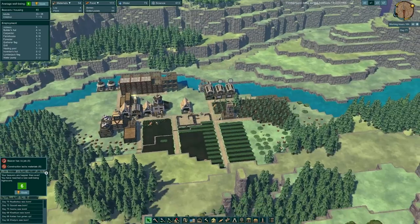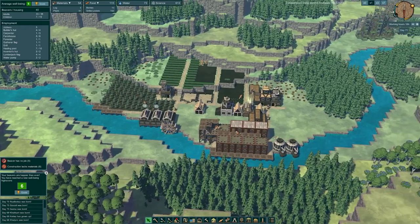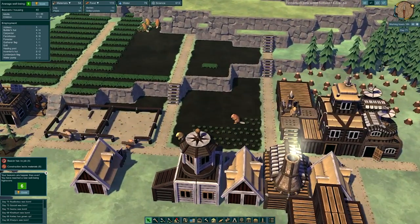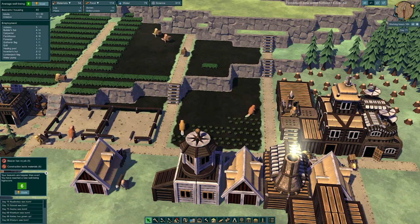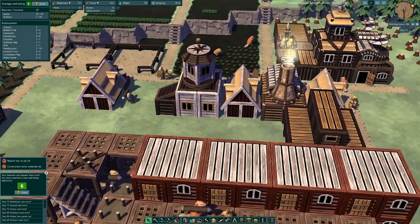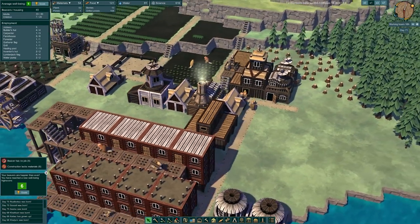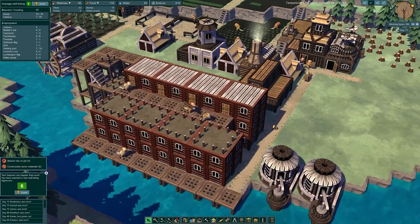Now the food situation is a little iffy right now. I've had a few moments where there was a bit of starvation — just a bit — and we may have lost a beaver or two in the process. But that's nothing to worry about. It's fine, no need to panic just yet. We haven't lost half the population. Also since we don't have the printing press or the bookshare, it's not like the beavers can even read about the food situation anyway. So they're all happy beavers beavering away as usual — they don't know about the food situation at all.